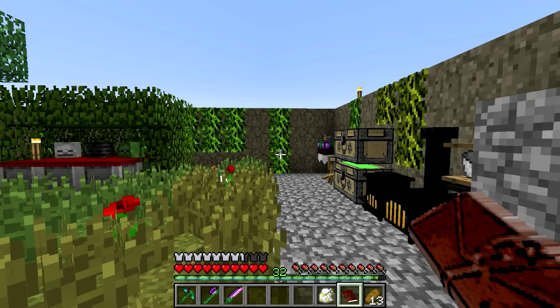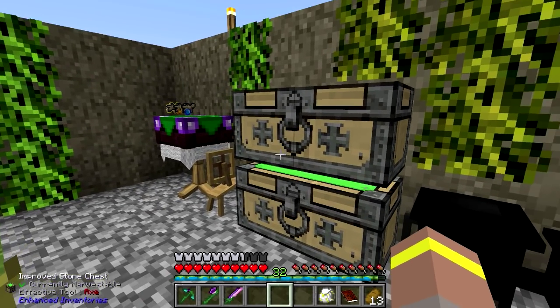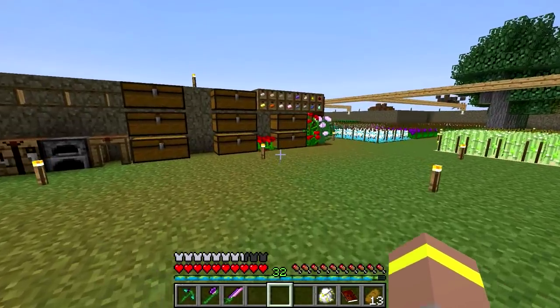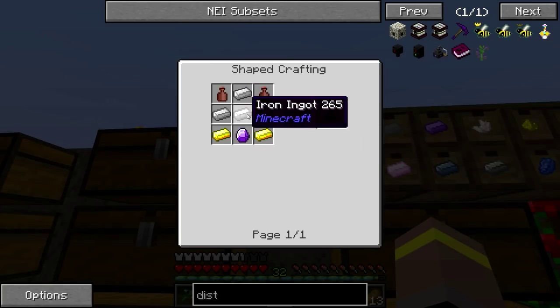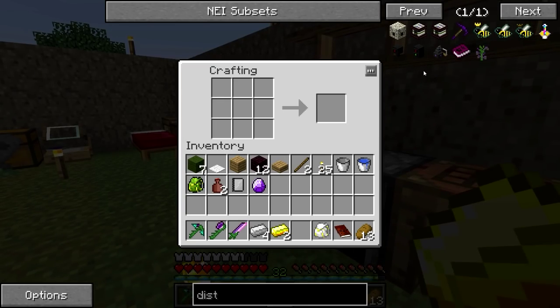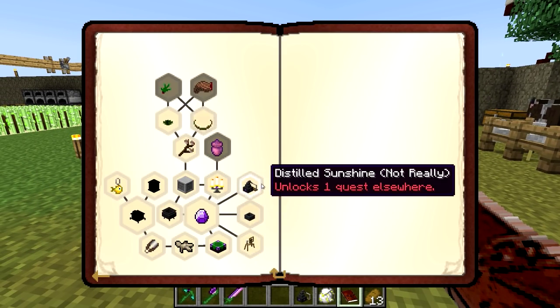We need some gold, an attuned stone, some iron, and some of that. We need four iron and two gold — let's grab those and our attuned stone. Let's make our way over here to get some iron: one, two, three, four, and two gold. And now this gives us our distillery. Very nice. Oh, it looks like there's more quests here as well — we need to make oil of vitriol. Crafting a distillery will allow you to distill fumes and other items to create more potent fumes and better refined materials. It requires natural power supplied by an altar to run. Combining quicklime with a foul fume will produce a distillate of oil of vitriol, with gypsum and slime as byproducts.